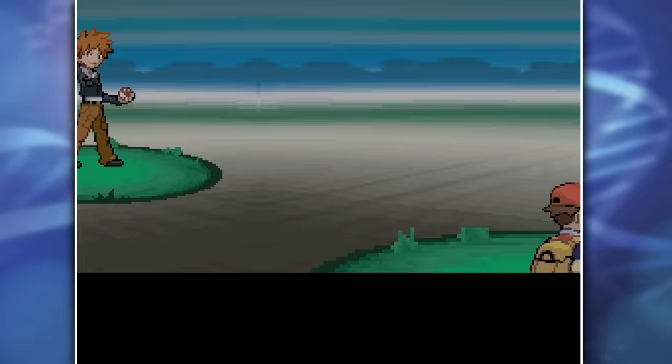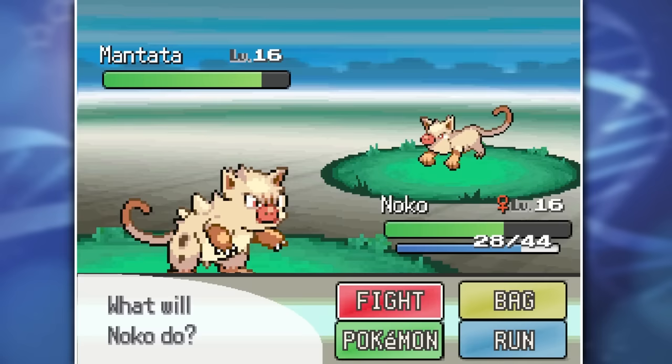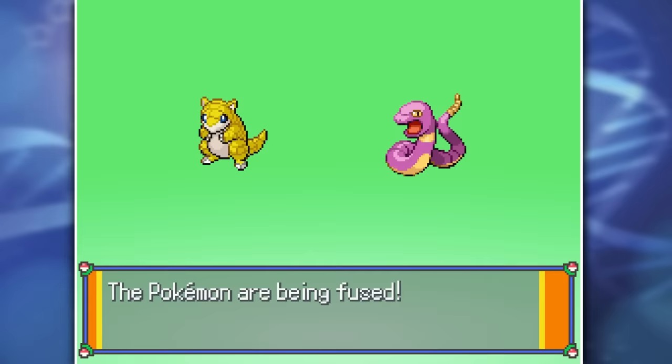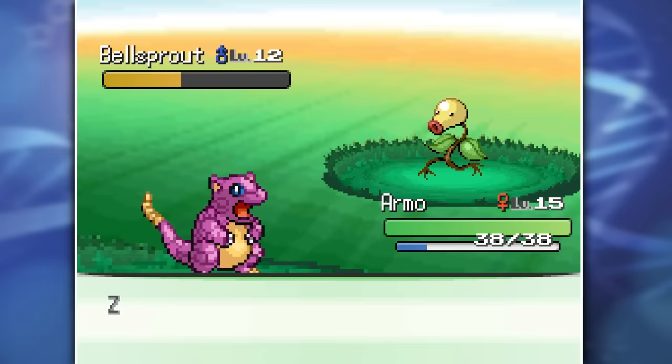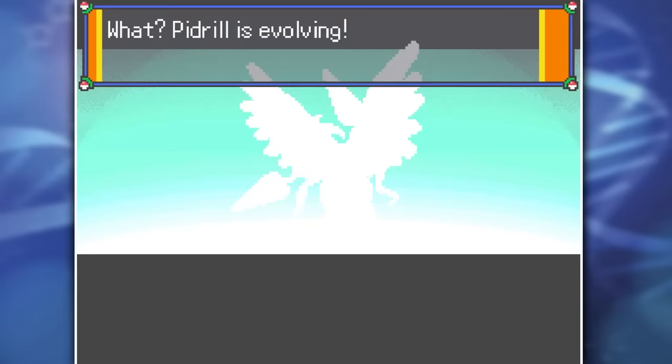We reach Cerulean City shortly after and go straight to the Nugget Bridge to take on Bakugou again. His team has buffed up quite a bit since we last met. Luckily I was able to take out his first Pokemon, Nidado, with a few Rock Tombs from my Nidorino fusion. Pidrill took care of his Squirt Sword with some Twin Needles, and after our two Mankey fusions clashed together, we easily took out the rest of his team. After he ditches us, we go and grab an Ekans and fuse it together with a Sandshrew to create Ekkshru, since they're both FireRed and LeafGreen exclusives.